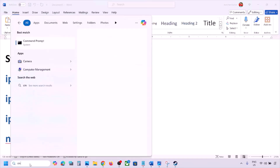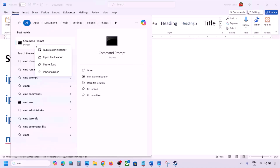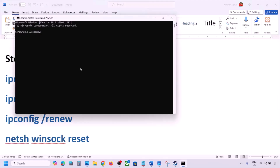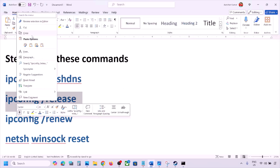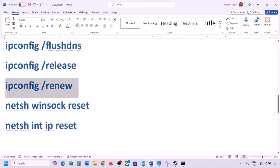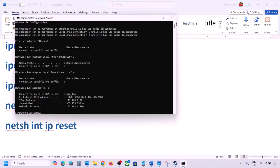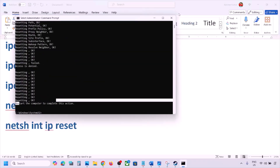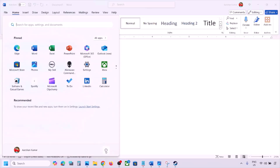Still not working? Run the network commands provided in the video description. Type 'CMD' in the Windows search box, right-click on Command Prompt and click 'Run as administrator', then click 'Yes' to allow. Paste each command one by one, hitting Enter after each one. After running all the commands, you must restart your computer — a restart is required after this step.